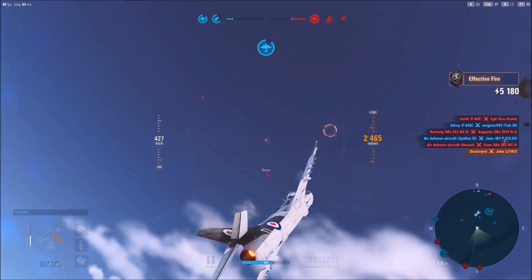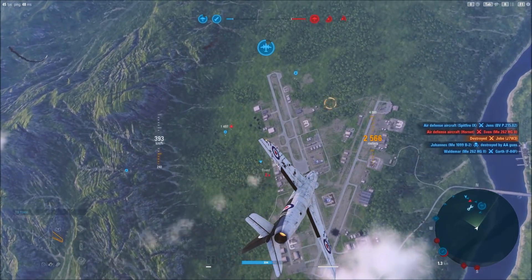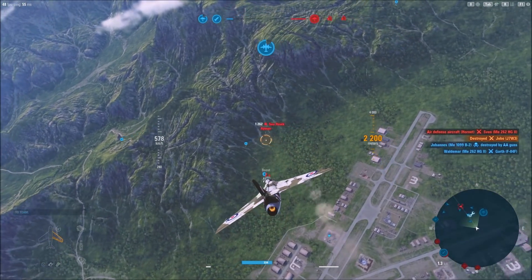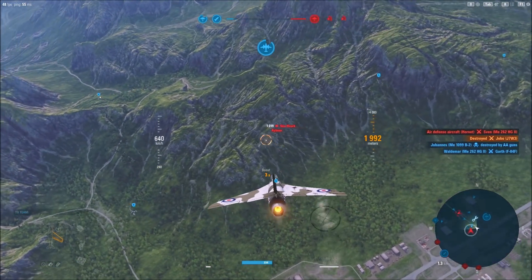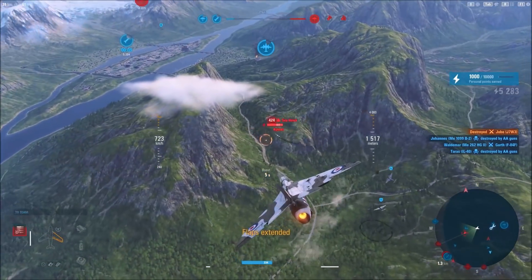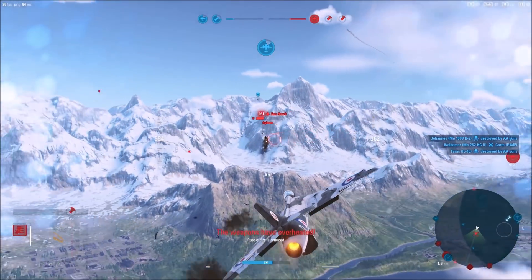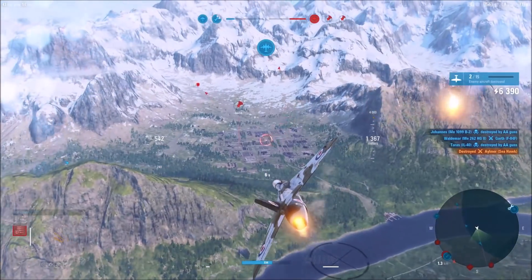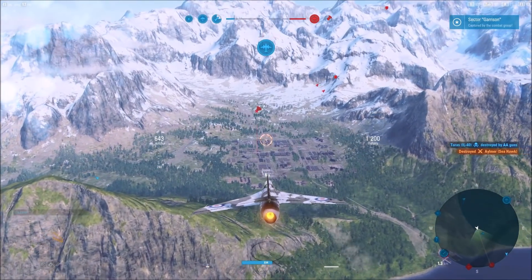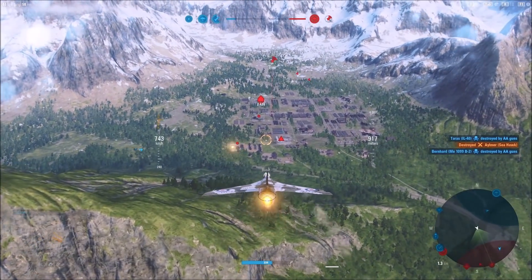There's a J7W3 up here trying to work on our friendlies. We'll give them a hand and then head back down to our neck of the woods, which is a little lower altitude, and take on the Seahawk. Airfield secure, and it looks like we've made some inroads into the garrison.